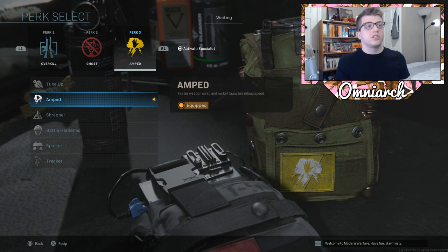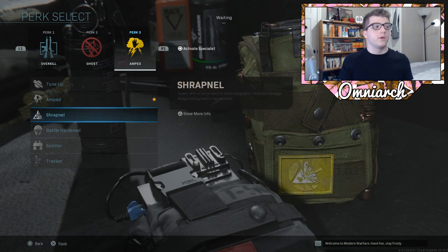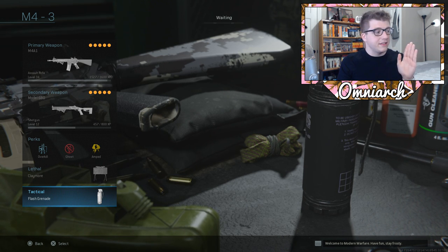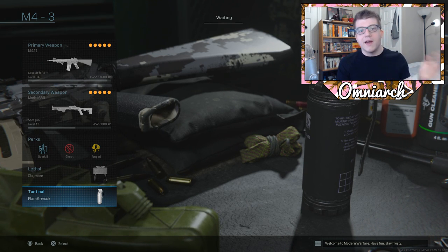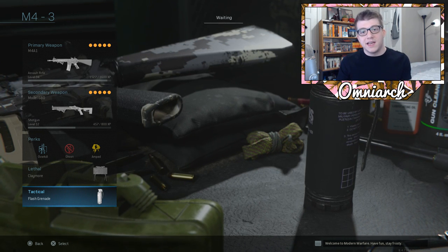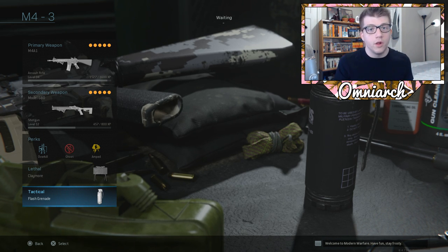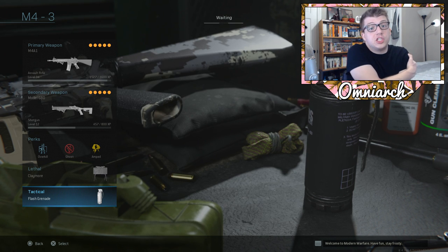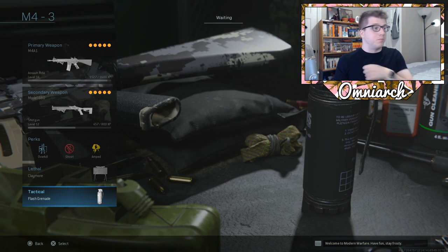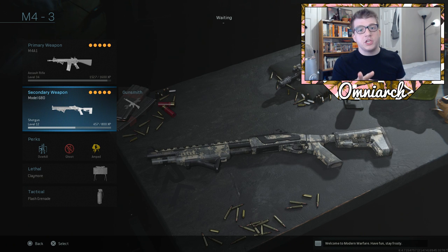If you don't care about fast weapon swapping you can use Tune Up or whatever else you prefer. Claymore and flashbang stay the same — I think these are the most powerful equipment on any class right now. For field upgrades, I'd prefer Dead Silence on this class because you're more mobile and Dead Silence with a shotgun is super powerful — you can sprint around corners and people don't know you're coming, then just blast them.